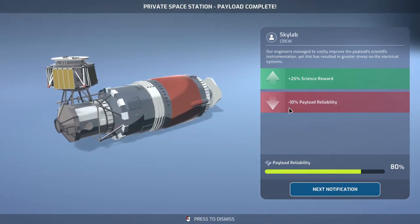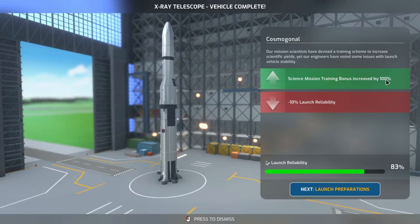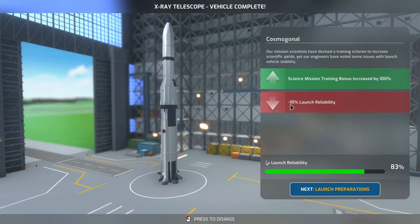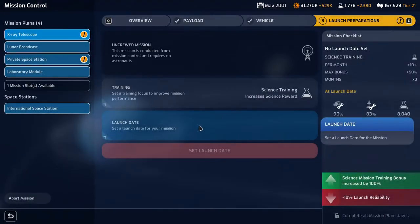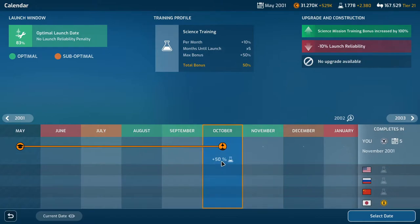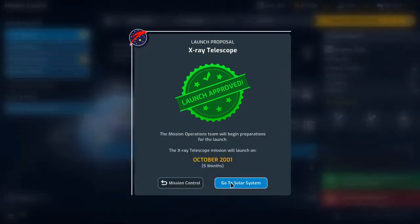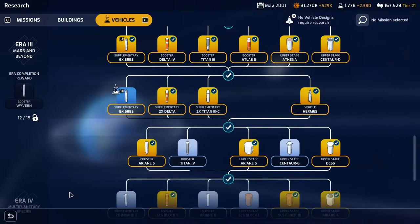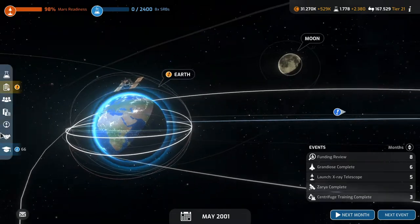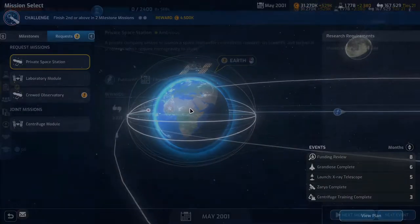Payload reliability goes down 10% but it's still pretty reliable at 80%. The x-ray telescope vehicle is complete - science training mission bonus increases by 100%, but minus 10% launch reliability, still quite reliable. We'll do science training and launch in October - that's five months until launch. We can now do the supplementary SRBs and we're up to 95%. The complementary SRBs will be done next month, taking us to 96%.